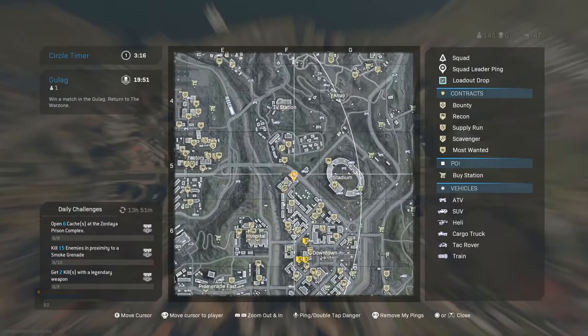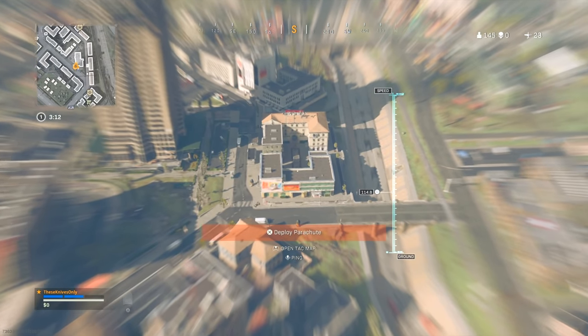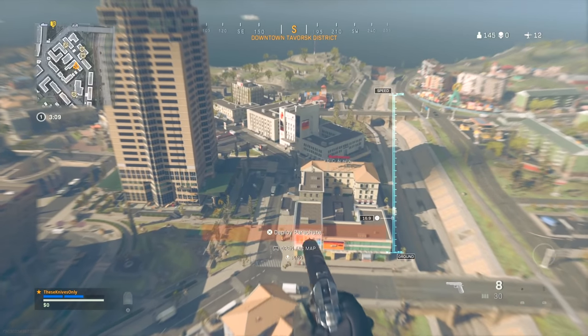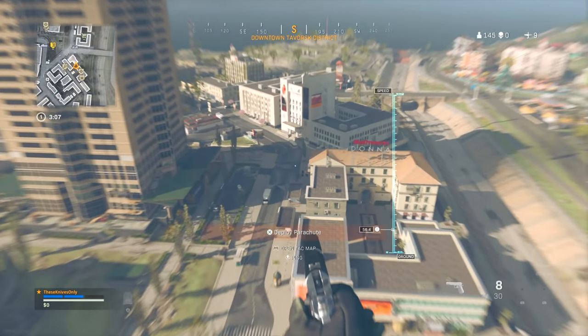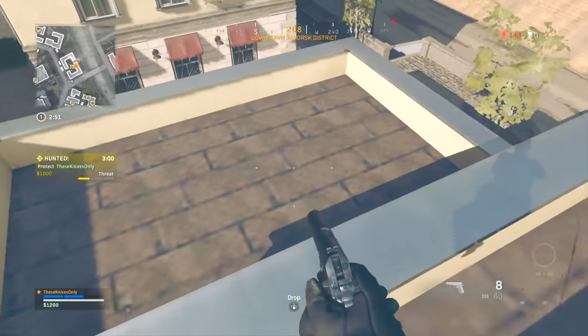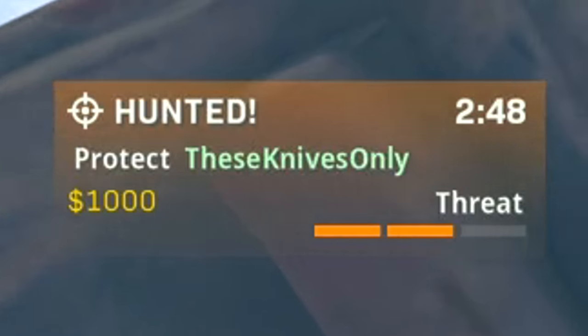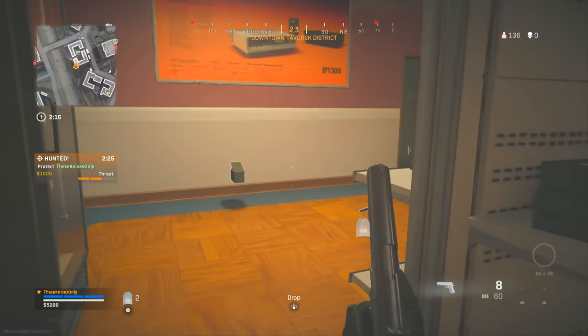The downtown vibes are in full effect today. We don't have a buy station at fire, so we're gonna have to get our cash here and get our loadout going. Hopefully it goes well. I've played a couple games today and everywhere I land someone else lands too - nothing's been smooth. I'm surprised there's not more people going to the plaza. Someone's got a bounty on me this close already? I just gotta get real lucky with cash right now.